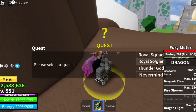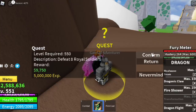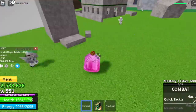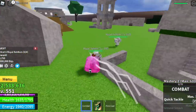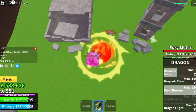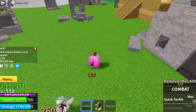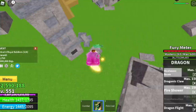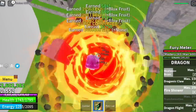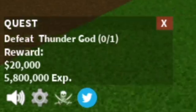At level 550, you can start defeating the Royal Soldiers — we've skipped the Royal Squad again, don't worry about that. Lure three here, defeat them, and lure two more on the other side of the island. You can also start defeating Enel the Thunder God at level 575. I have a video where I defeated him at level 300.